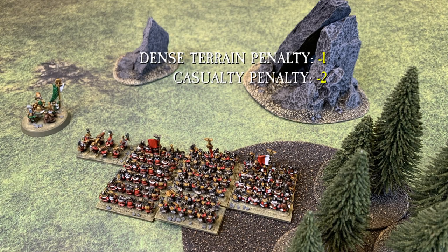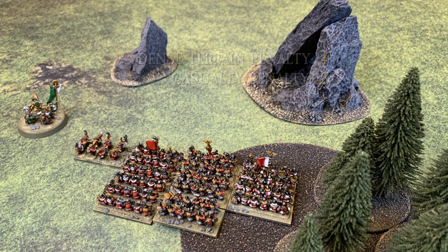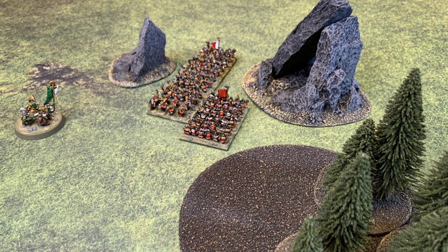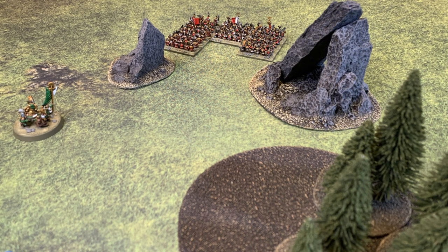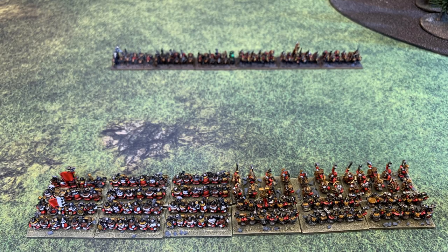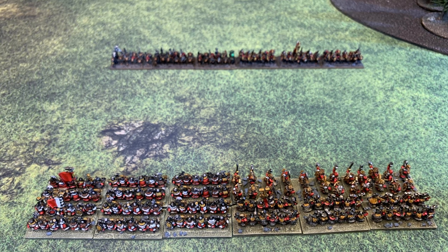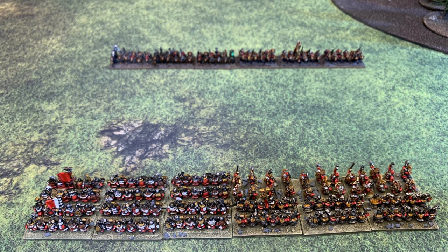If the command roll is successful, the entire brigade receives an order. If the command roll is failed, the entire brigade does not move. When successfully ordered, the brigade moves as a whole with each unit remaining in touch with each other. Individual units in the brigade can change their relative positions but must still form a brigade at the end of each move. No stand in any unit of the brigade may move further than its permitted move distance. Any units in a brigade who wish to charge do not have to remain touching with the rest of the brigade — even though a single brigade order was issued, individual units can always charge.